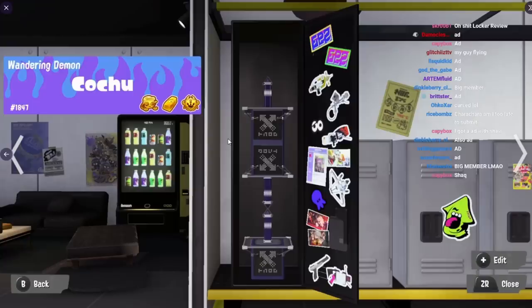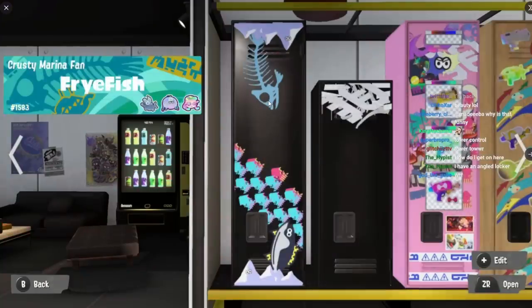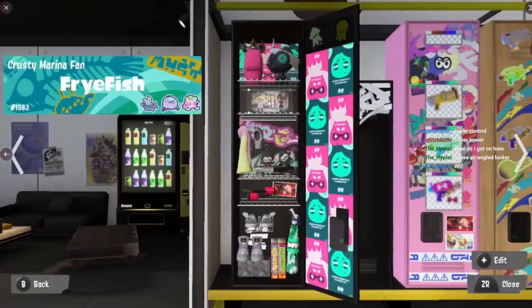Wandering Demon — that's a cool tag. Oh my god, this is like the perfect stack I've ever seen — that's beautiful. Alright, very nice. Crusty Marina fan — okay, holy crap. You just spanned all the posters and had them looking at each other, that's cool, using the crown and the headphones. Pearl's jacket, Dualies — I believe Pearl uses Dualies. Marina's the Brella, yeah — Brella and Dualies because they play Brella and Dualies. That's insane. And then you have their shoes — this is just full-on fan behavior.